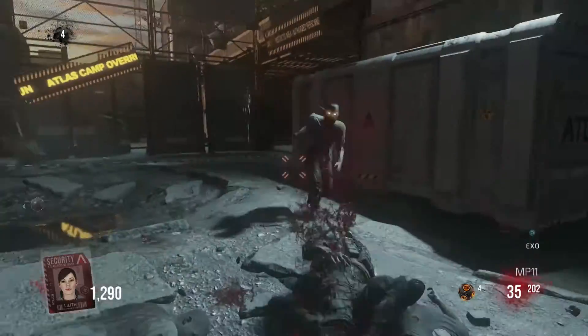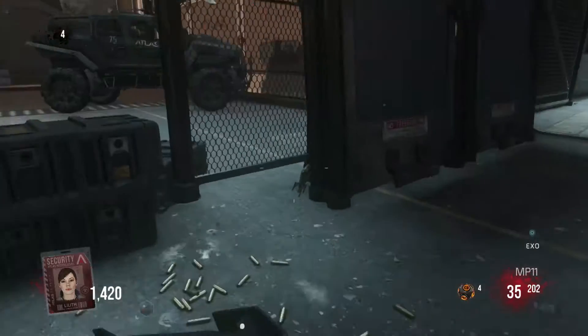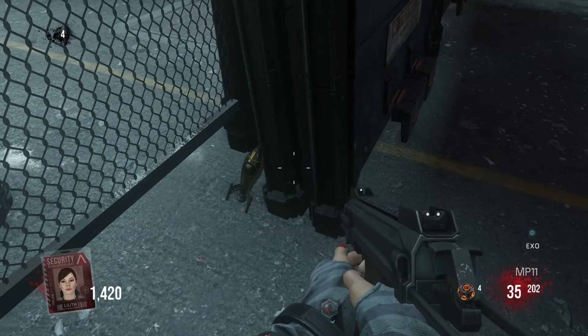Next one, start from the spawn room, go to the opposite side. What you're going to do is go to where the XO slam is near this gate. There's one just there, same thing — X and Square button on there.